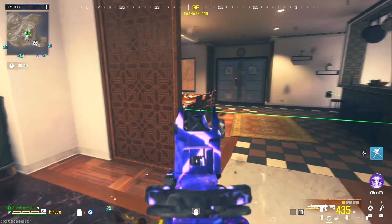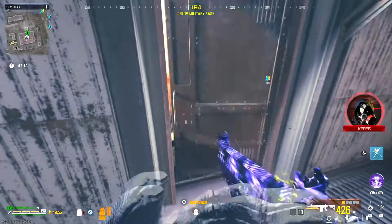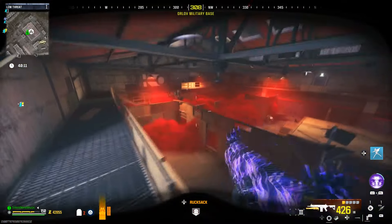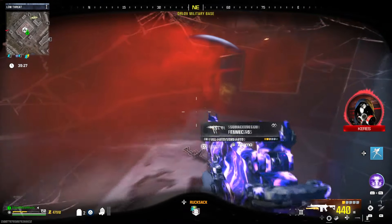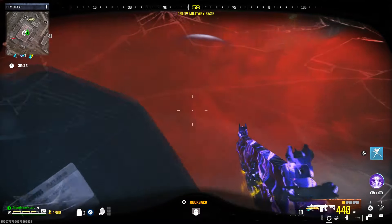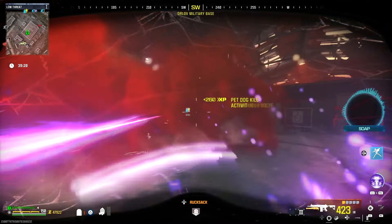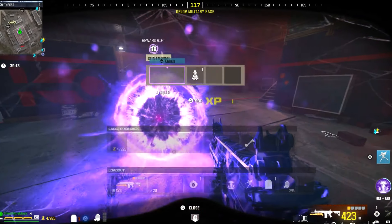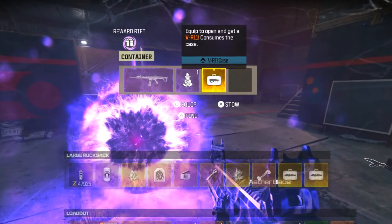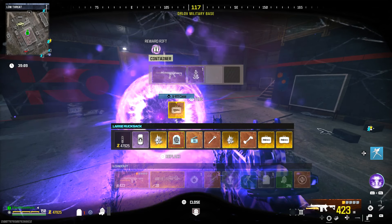Once you guys are done unlocking the deadbolt, it will then spawn in whatever warlord you've glitched into. You're going to simply rush to the warlord and take him out. Here's the gas warlord — go to the red gas and take out the warlord. It will spawn in a rift that has a guaranteed wonder weapon, and you guys can also get Pack-a-Punch crystals, jug suits, and really good items — RNG on everything except the wonder weapon case, which is guaranteed.